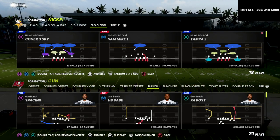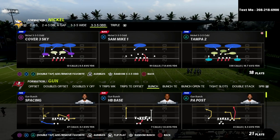In this video I'm going to show you why the Nickel 335 Odd is the best blitzing formation in Madden 22.